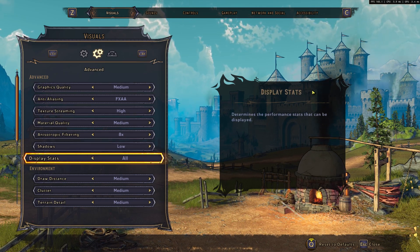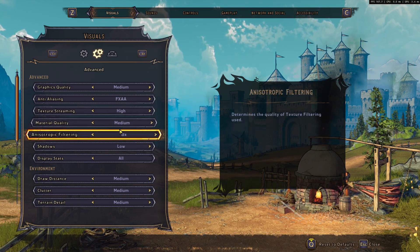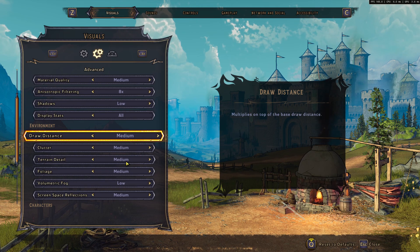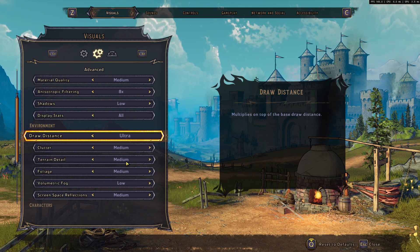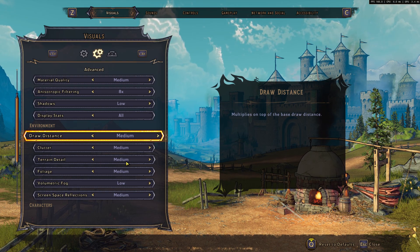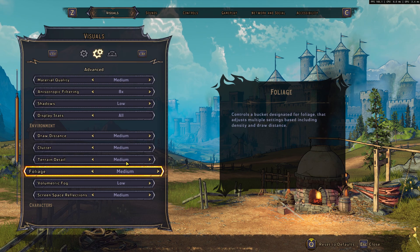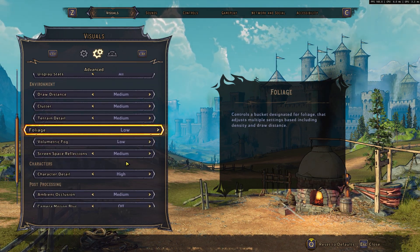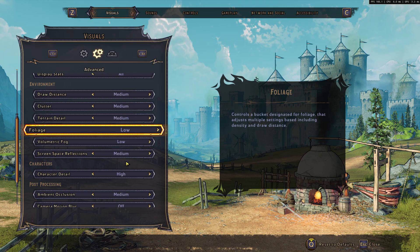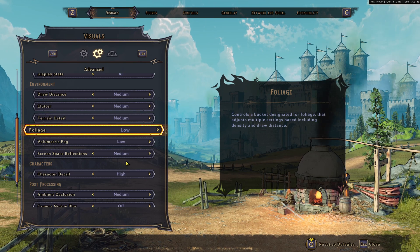I recommend using the Display Stats overlay when testing your graphic parameters — you'll see FPS, CPU milliseconds, and GPU milliseconds. After that, Draw Distance is important — it determines how far everything is rendered. Going Ultra will cost you a ton of FPS, so I recommend Medium for this game. Clutter, Terrain Detail, and Foliage I also recommend at Medium. If you're struggling with FPS you can go Low for Foliage, but Foliage at Low looks very flat with no grass visible.